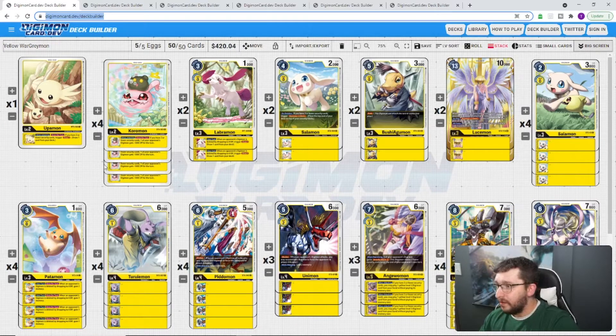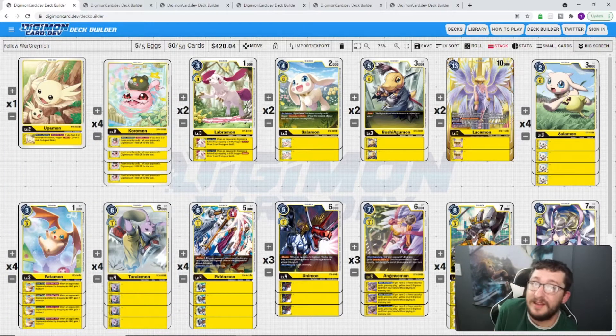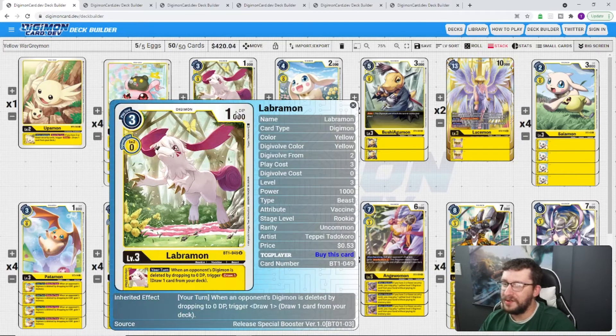Starting with Yellow WarGreymon, we've got a 4-1 split with Koromon and Upamon. Koromon: when attacking, if you have three or fewer security cards, one of your opponent's Digimon loses 1,000 DP. DP deletion is kind of the name of the game with Yellow — it starts in this format and gets even worse in BT5 with Lord Nightmon. Upamon: if you have three or fewer security cards, trigger draw one. Both have a three-or-fewer security card requirement, which ties into Yellow's recovery mechanic.